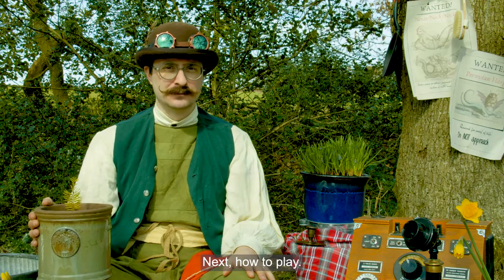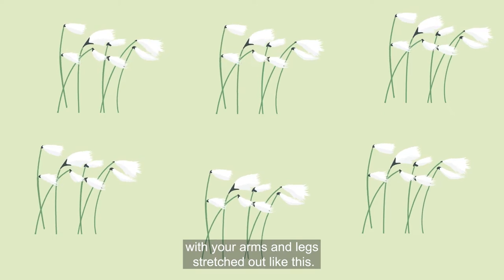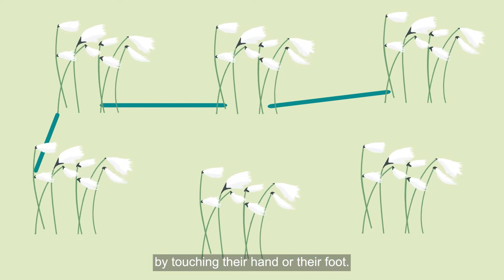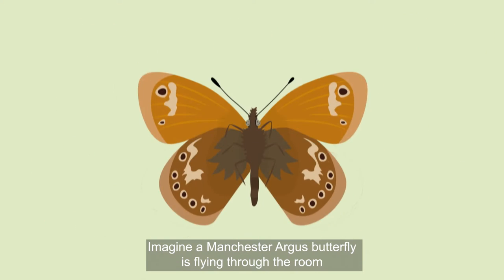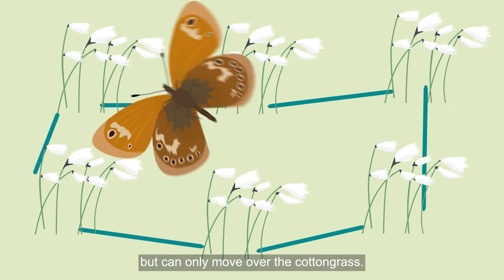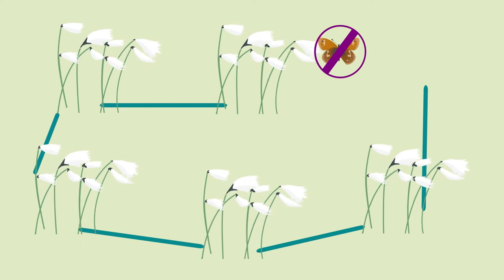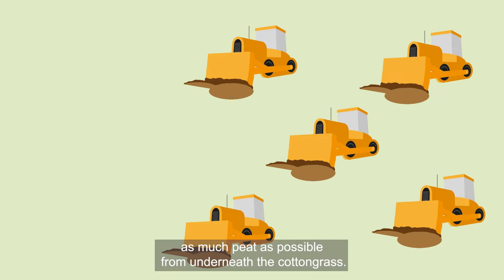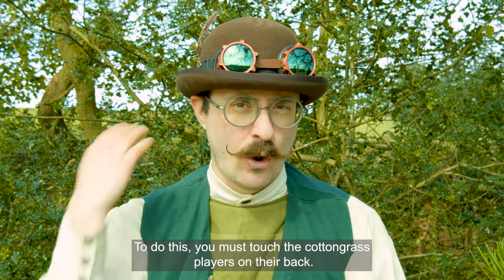Next, how to play. One: if you're a cotton grass, lay face down on the floor with your arms and legs stretched out. Two: connect with another cotton grass player by touching their hand or their foot. Make sure everyone is connected. Imagine a Manchester Argus butterfly is flying through the room, but can only move over the cotton grass — so if only one connection is missing, it has to stop. Three: the peat extractors have 30 seconds to try and remove as much peat as possible from underneath the cotton grass. To do this, you must touch the cotton grass players on their back.